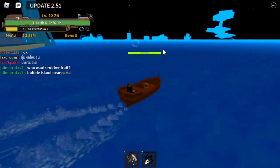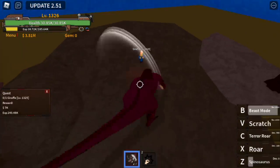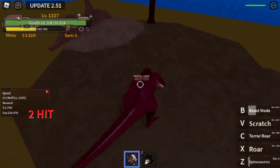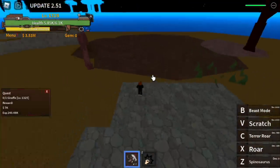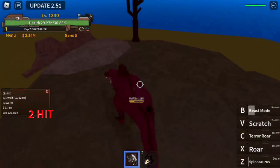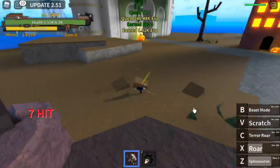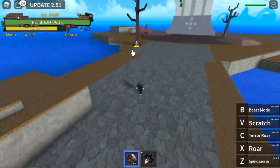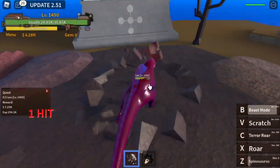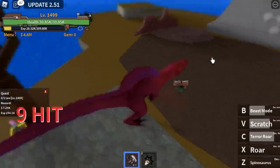So guys, we are going now to our final grinding island, which is the lobby island. Why 1,325? Because we are going to start here with the giraffe. Next up, the wolf. So we are going to defeat the giraffe, the wolf, the giraffe, the wolf — until you reach level 1,450. We can start with the leo at 1,400, but that will be slower. The fastest way is to reach 1,450 with the giraffe and the wolf. When you reach level 1,450, you can now start defeating the leo. Defeat leo until you reach level 1,500 — that's the level requirement to go to the second sea.